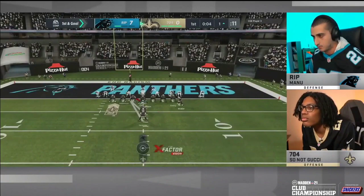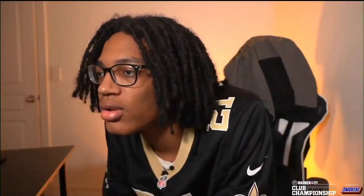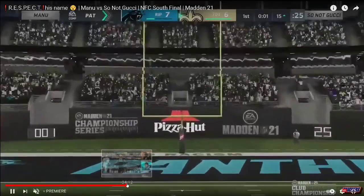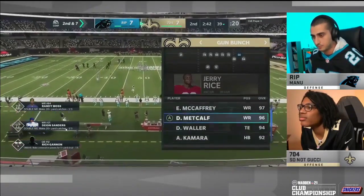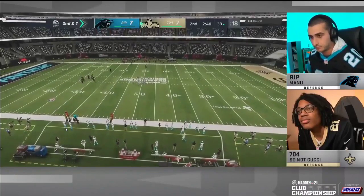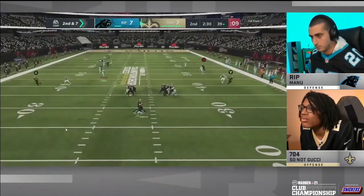He said to put some respect on his name, and he definitely earned that. A lot of people respect Manu as one of the top defensive minds in competitive Madden, and what we consistently saw was that So Not Gucci played phenomenal on the offensive side of the ball. We're going to dive into one of his favorite play setups out of the shotgun bunch — he was running the New York Jets offensive playbook — covering a couple of his route combinations.